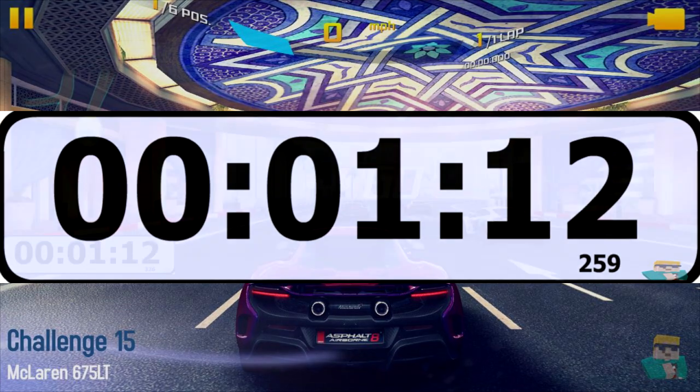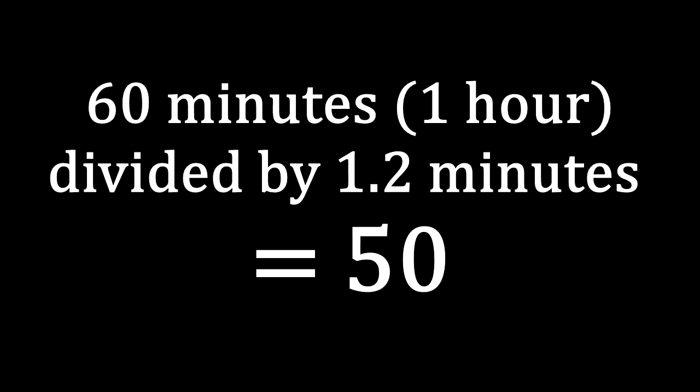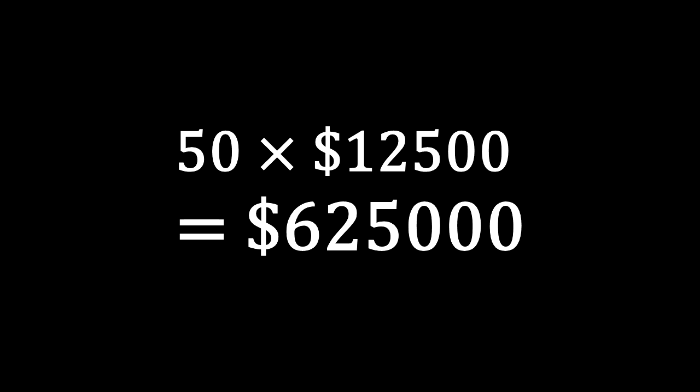Now for the math. One minute, 12 seconds, and 259 milliseconds is approximately equal to 1.2 minutes. 60 minutes divided by 1.2 minutes gives you 50 — this is how many times it can be played in one hour. 50 times 12,500, which is the amount you'll make in one race on average, equals a whopping 625,000 credits.